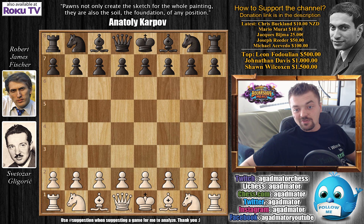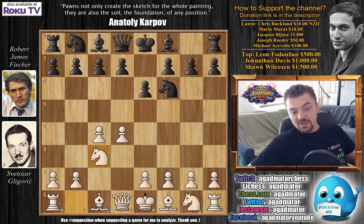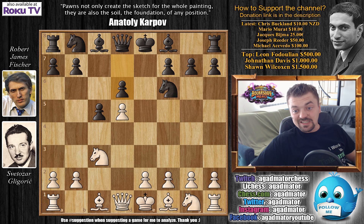Now let's check out this game. Gligorić opens with d4. We have Nf6, c4, e6 — so far, an Indian game. Nc3, and now Fischer goes for the Benoni defense with c5. d5 — this is the standard idea, advancing the d-pawn. Captures, captures, and d6.